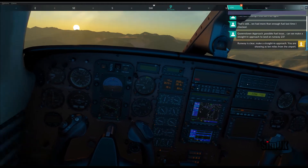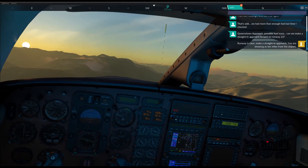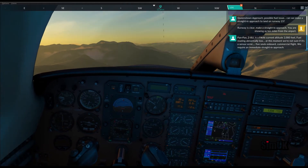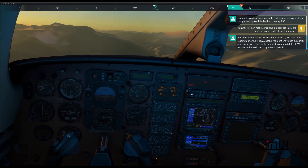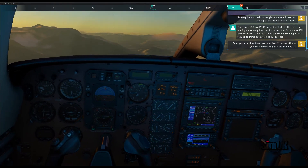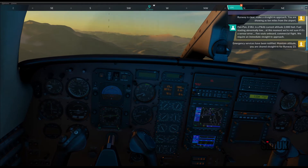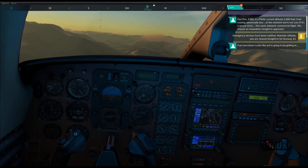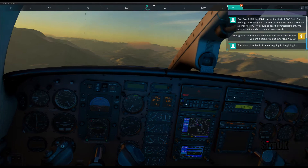Piper Zulu Bravo Uniform, runway is clear and at this time no other traffic in the circuit. You are showing us 10 miles from the airport — can you elaborate on the fuel problem, are you running low? Pan pan pan — Zulu Bravo Uniform is a PA46, current altitude 5,000 feet, fuel reading abnormally low. Five souls on board, commercial flight, we require an immediate straight-in approach. Zulu Bravo Uniform, emergency services have been notified. Maintain your altitude on approach to runway 23. One aircraft just departing to the south, all others on the ground and holding. Fuel starvation — looks like we're going to be gliding in.